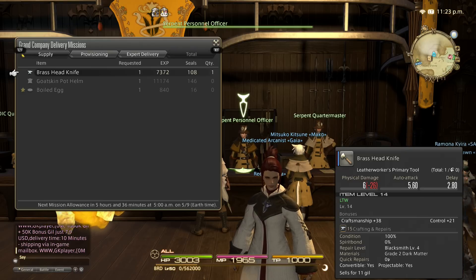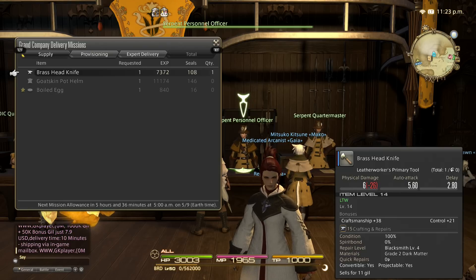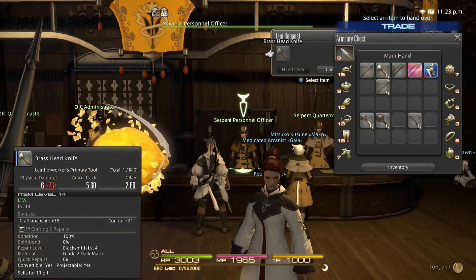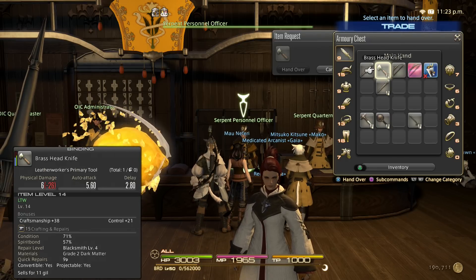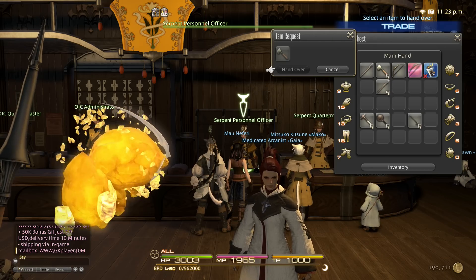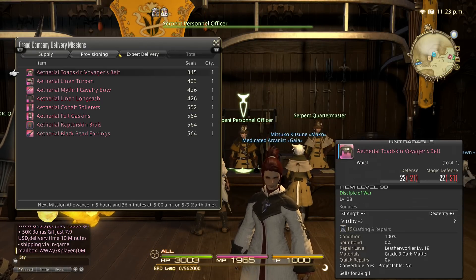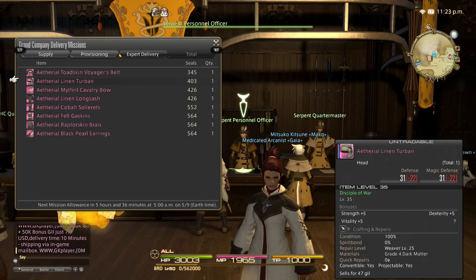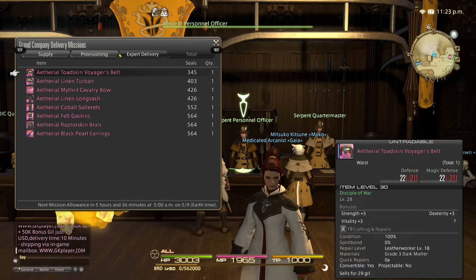Here's another way to earn seals: supply and provisioning missions. If you are a crafter, you'll find this very useful. You can craft items that might be simple for your level and turn them in for seals. For example, turning in a Brass Head Knife will get me 108 seals and 7,372 experience. I have one equipped to my leatherworker so I won't give it up, but that's another solid way to get seals.